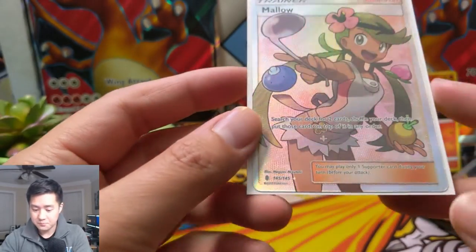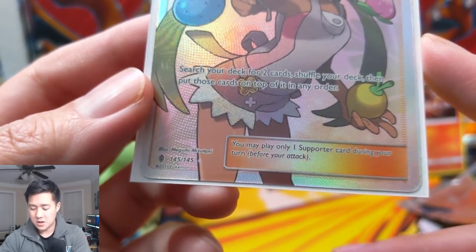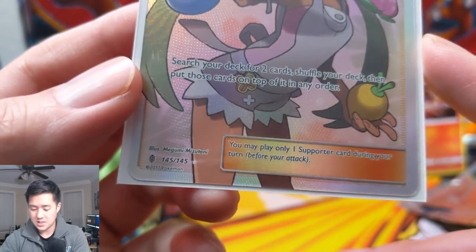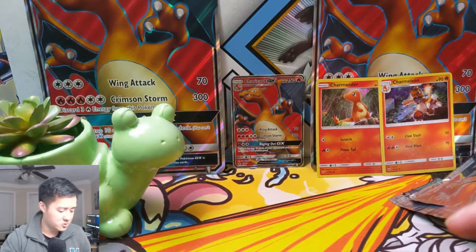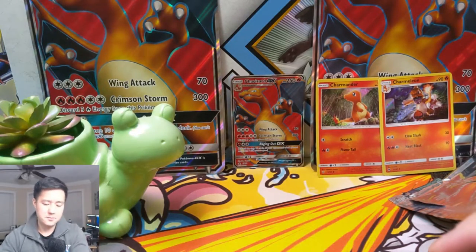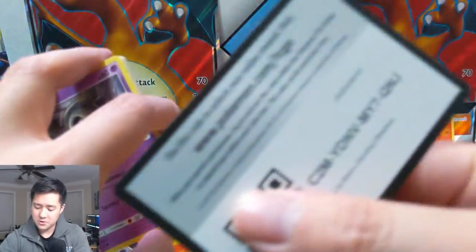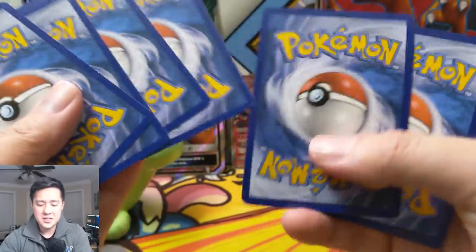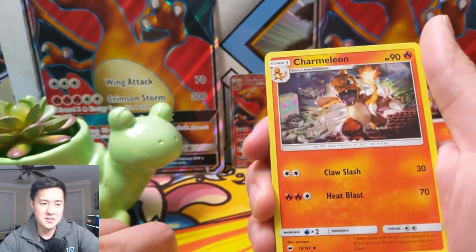We've opened all these collection boxes and felt like we've been on such a cold streak, but I think it's safe to say it is broken with this full art Mallow, as well as the Steelix EX — very nice pull. Mallow's not the best supporter: search your deck for two cards, shuffle your deck, then put those two cards on top in any order. There are times when this is super useful, but I'm not sure how she stacks up against Cynthia or Marshadow. Either way, super happy with that pull — full art trainers are something everyone builds a collection of over time.